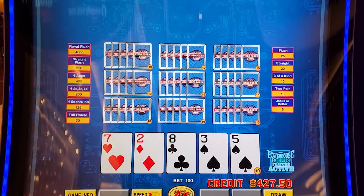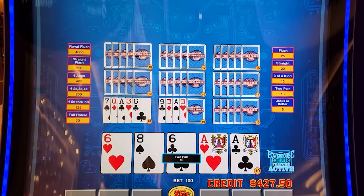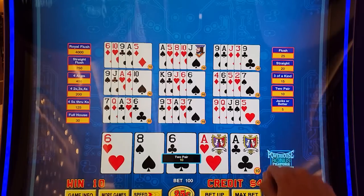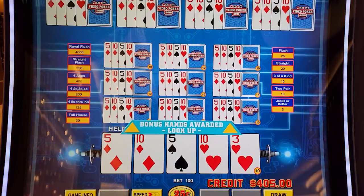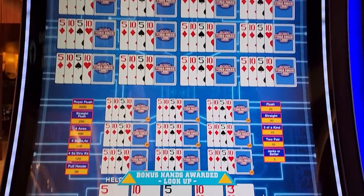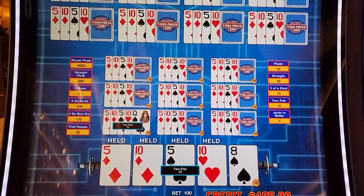Two, three — don't keep anything there. Can we get a dealt winner please? Wake up, Mr. Powerhouse Bonus. Look at that — all I had to do was ask. Now we have 20 extra hands up top instead of 10.